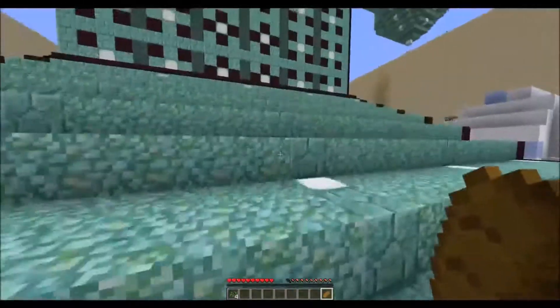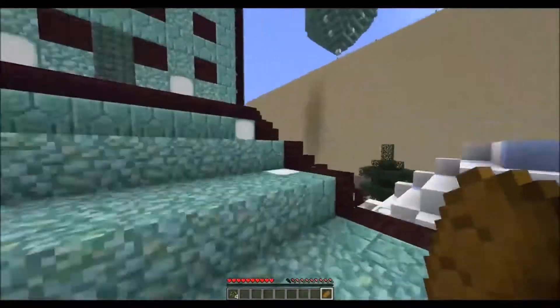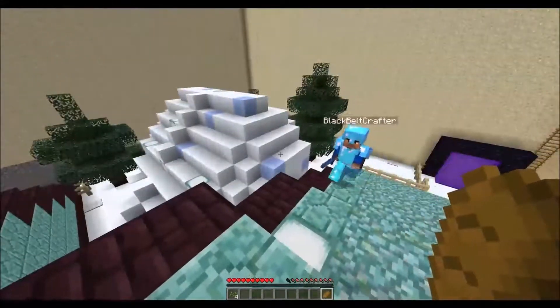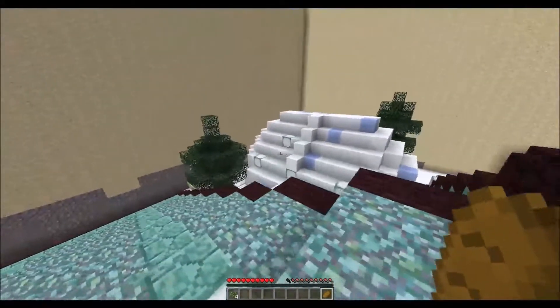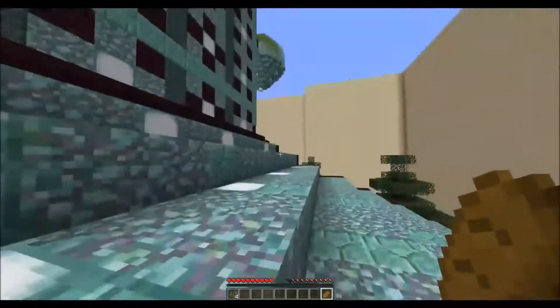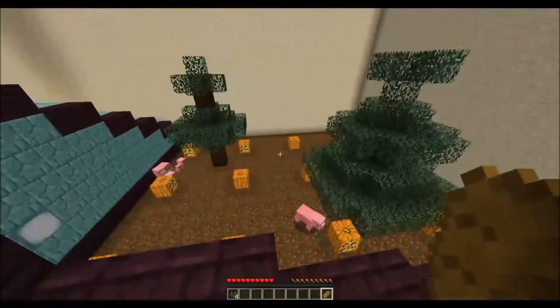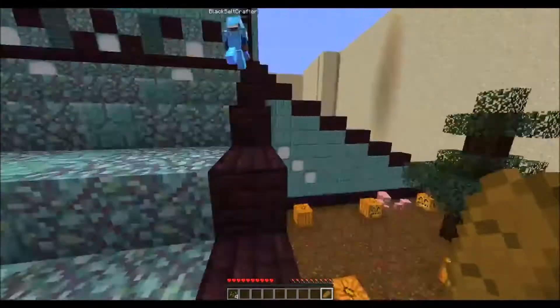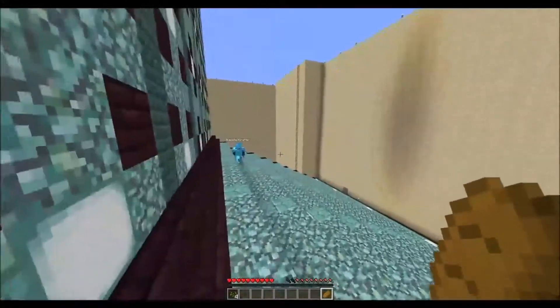If there's anything I want to keep for myself, it'll be in an ender chest. Here is the nether portal, which is the easiest way to get around everywhere. Keep in mind that while this is a really nice nether hub that Donut's built, it is not spawn-proof, so you may encounter ghasts when you come in. Be careful.